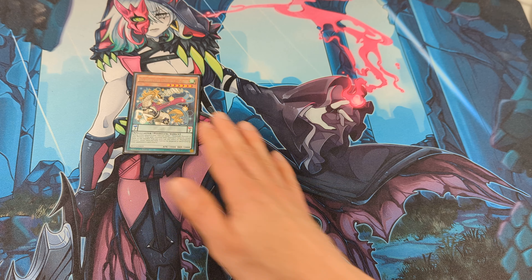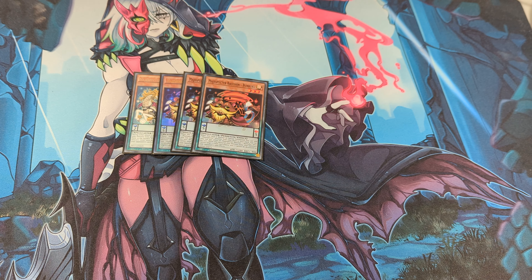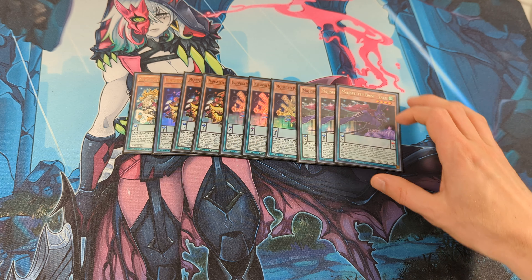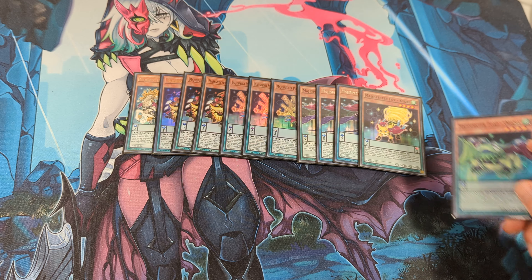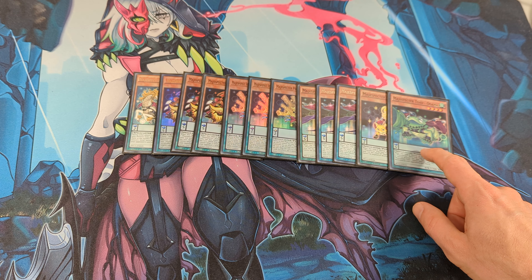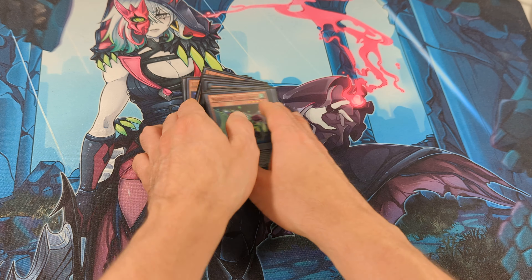For the Match Spectre monsters, I play 1 Kirin, 3 Bumbuku — this is the monster searcher of the deck — 3 Yamanashi — this is the extender, and it can also reset your spells from the grave — 3 Yata — this is the spell searcher — and 1 QB — it's a trap searcher — and 1 Ogama, which can set a spell or trap from the deck into your back row.